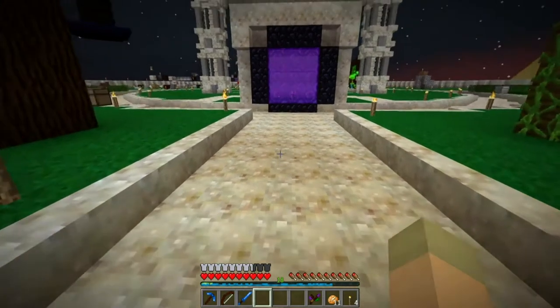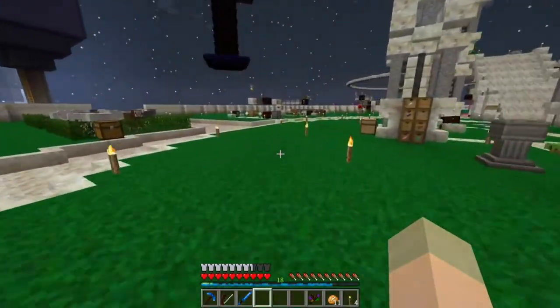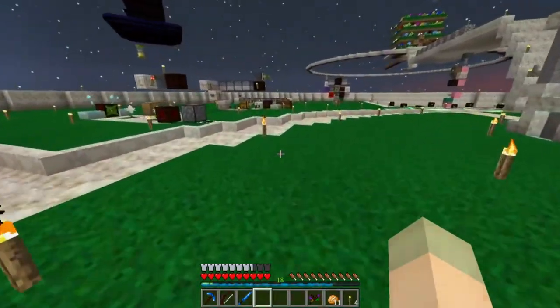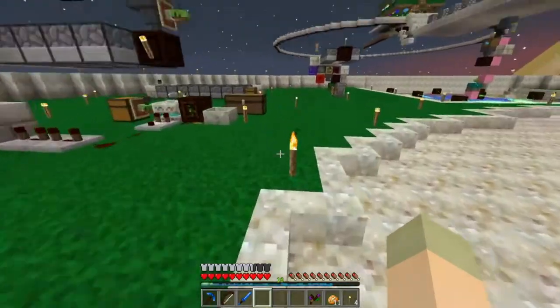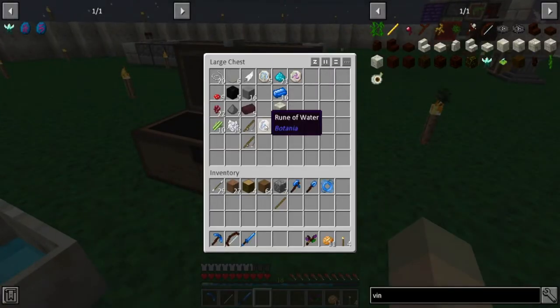We already have air - when you craft the next tier up you get the lower tier ones back, so we don't have to worry about air. We have air and we have water as well. So we need to make summer and autumn runes, and then we'll be able to craft lust and sloth.